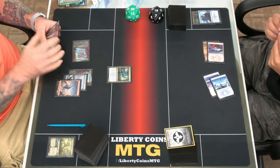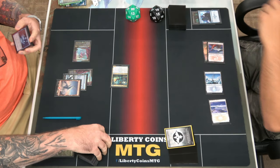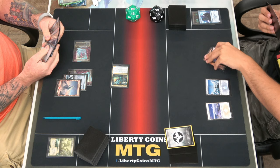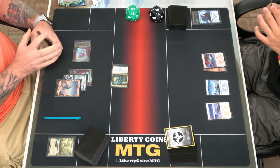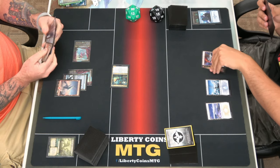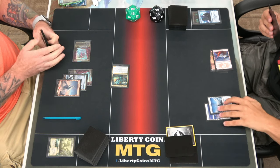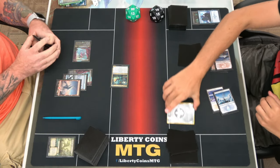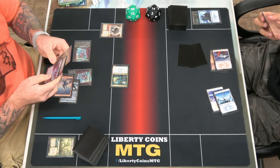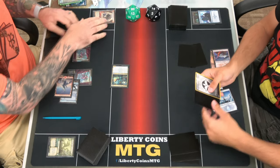Play Tricycle Land. Move to combat, attack you for two — no blocks — take two. Pass. Untap, pay two and Foretell. All the Foretells — I'm going to Foretell again, just Foretell my entire hand, and say go. End of your turn, cast Stomp, trigger the Apprentice. Reveal Tricycle Land — you got all the Tricycles. You take two — out of fourteen.